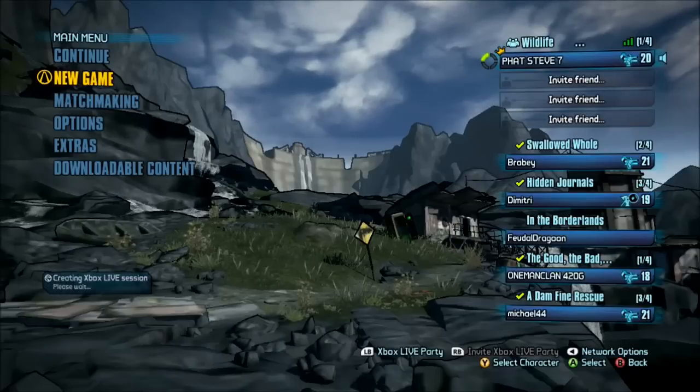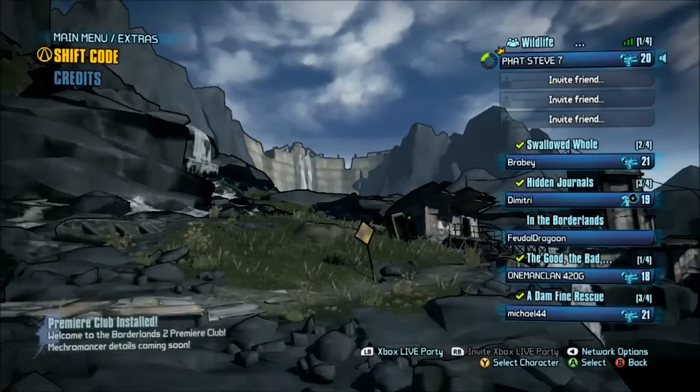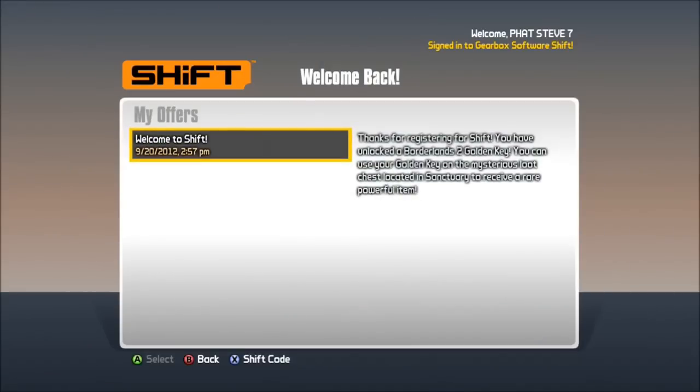So if you go into the main menu, go to extras and go to shift code, you can enter your email address and just make up a password and they'll give you free stuff, and the first thing is a golden key, so there you go.